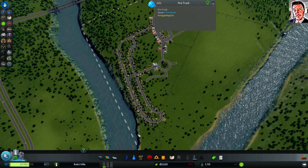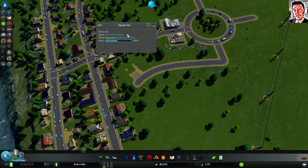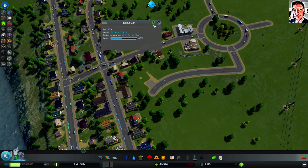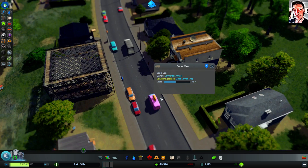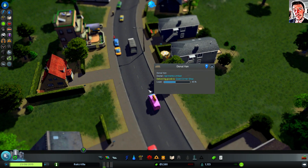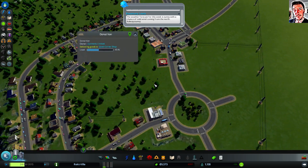I like the level of detail. I mean, you can click on anything really and follow them around. This is a donut van delivering goods to the commercial district.